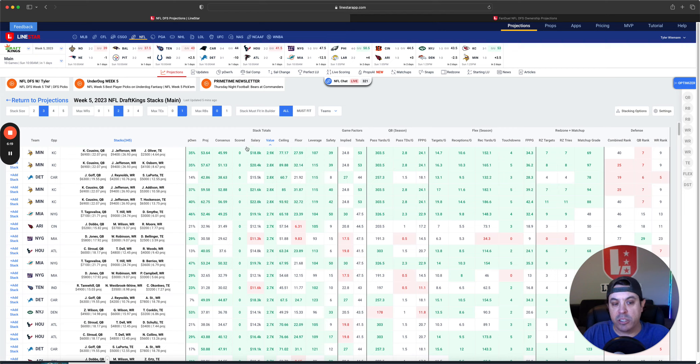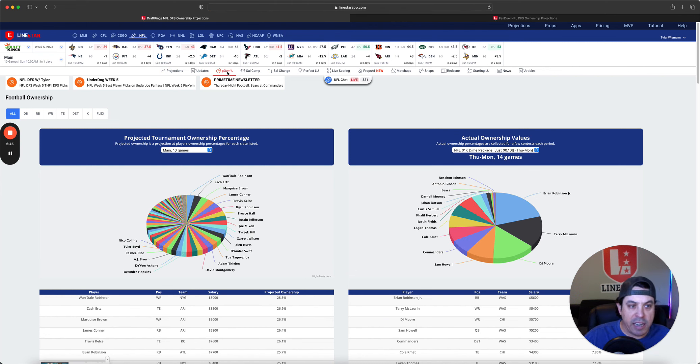For highest value stacks, this will change dramatically depending on Amon-Ra St. Brown news. Detroit is still popping up and Minnesota as well. There are definitely multiple ways you can go if you want a cheap stack and then pay up elsewhere. Now let's get into the full ownership picture, as the stack tool doesn't give us a complete running back view.